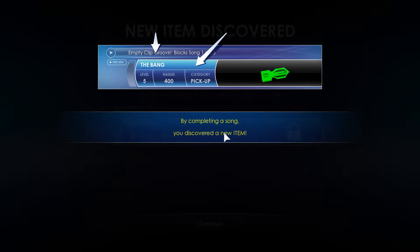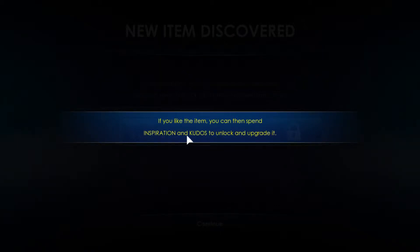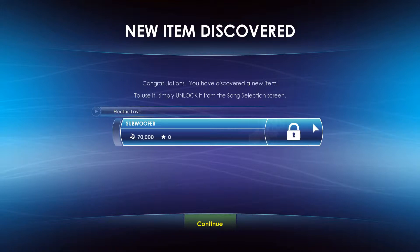By completing a song you discover a new item. If you like the item you can spend inspiration and kudos to unlock and upgrade it. Some items you can equip on your ship, others are pickups that appear on the playfield once unlocked. Congratulations — you have discovered the Subwoofer!